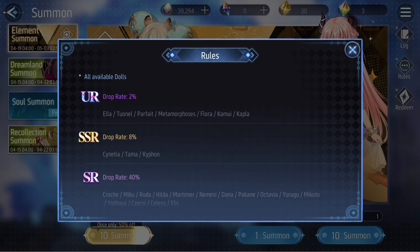Fortunately for Saltstone's case, it's literally every character that they've released so far. Because Parfait was the last release, the latest Saltstone release, and she is in here. So we have Ella, Tonell, Parfait, Metamorphosis, Flora, Kamui, and Kapla.